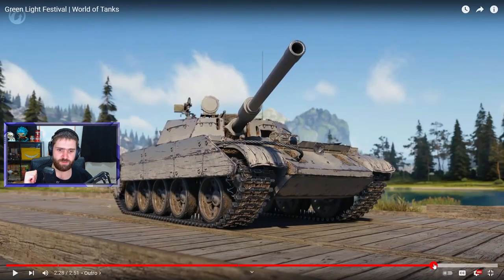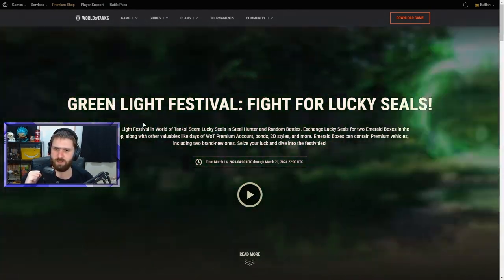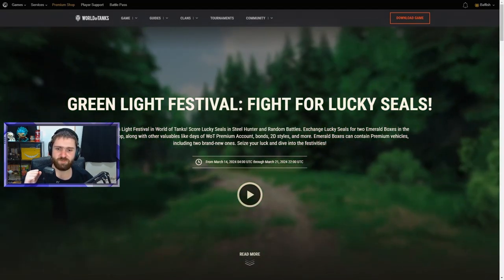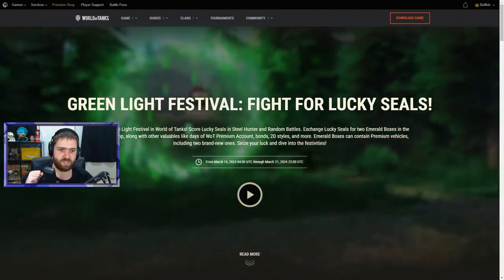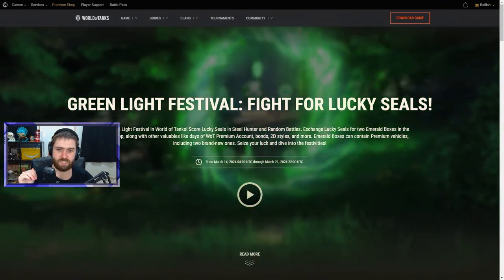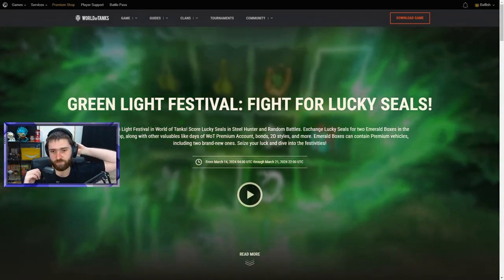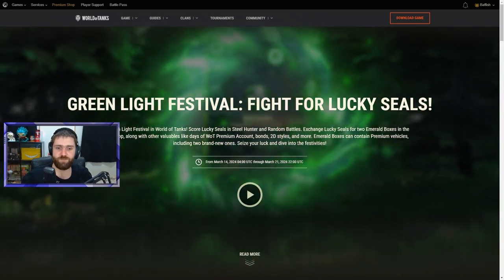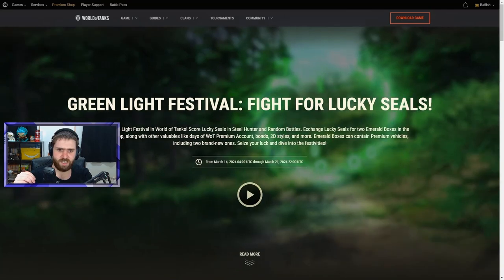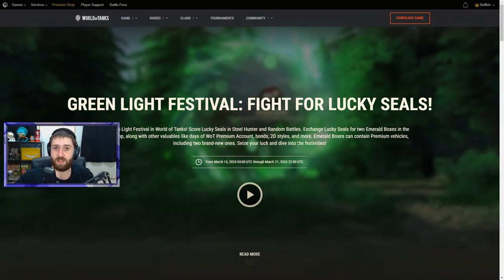Let's go check all of the details about the web event, Steel Hunter, and the boxes. The Green Light Festival — Fight for Lucky Seals. Join the Green Light Festival in World of Tanks, score Lucky Seals in Steel Hunter and Random Battles, and exchange Lucky Seals for two Emerald Boxes. You don't have to, but you can. In the Shamrock Shop, along with other valuable items like Days of Premium Account, Bonds, 2D Styles, and more. Emerald Boxes can contain premium vehicles including two brand new ones — actually one genuinely new one, and another which is a 3D-styled Astron Rex, same as they did last time with the Miel.